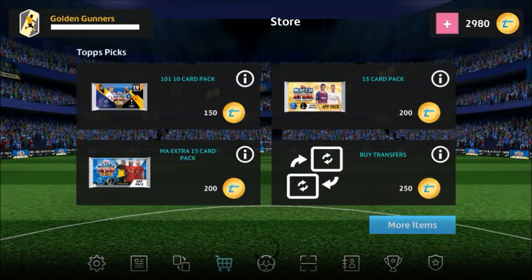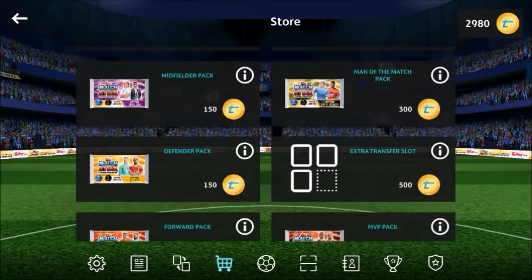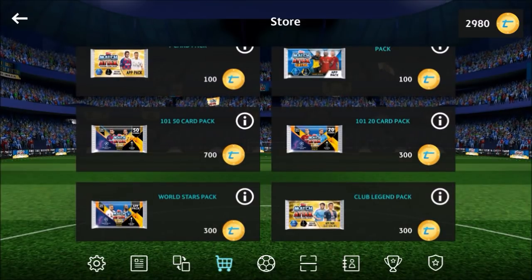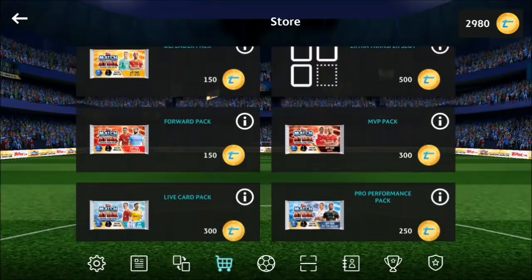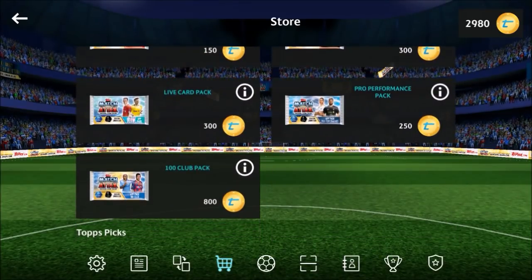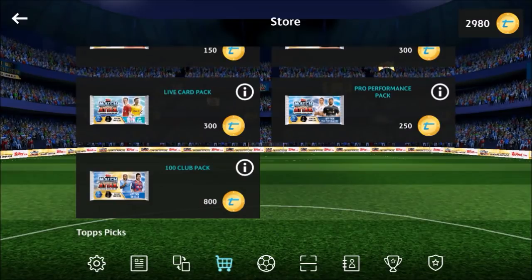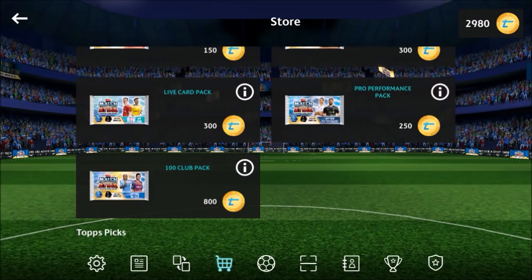We've done a few other videos on the preparations for this tournament, so you can check those out in the iCard. For today we're just going to be opening a few packs. First up we've got the new 101 collection, which is absolutely insane that we get to open it on the app because we haven't actually got it in real life — it was only put on the Topps website a day or two ago.